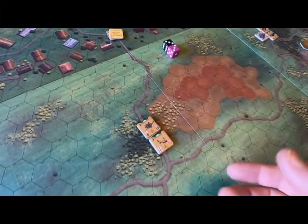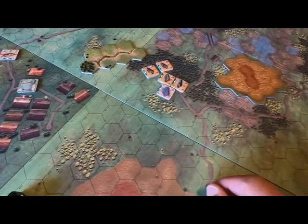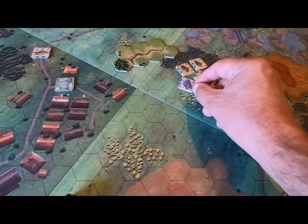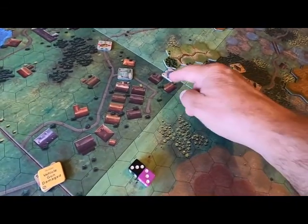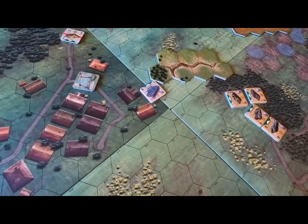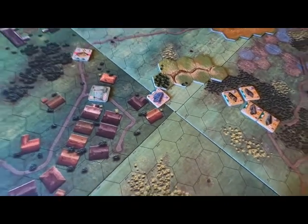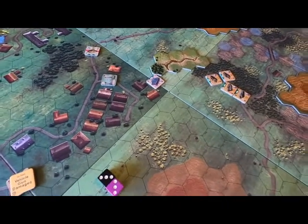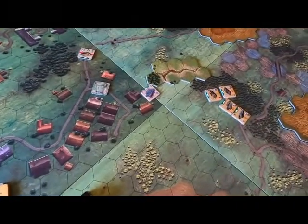Now I can move another one. These particular guys can actually see that tank, and the tank could shoot one of these guys. I'm going to move this one up: one, two, three, four, five. So he moved five. It costs six to shoot that gun, so he's going to have to use command points in order to shoot. That uses up pretty much all of them — there will be only one command point left to use as an emergency.